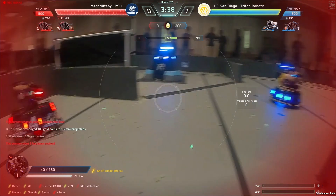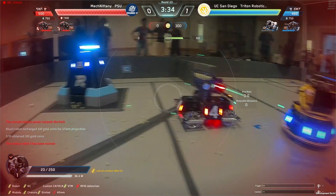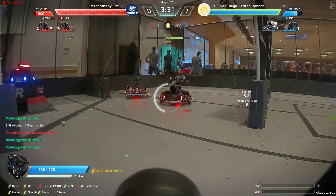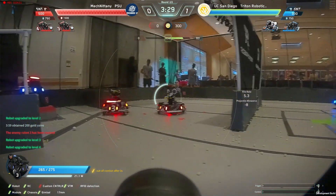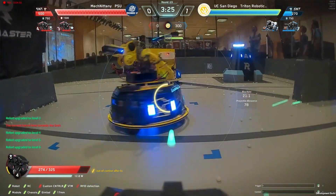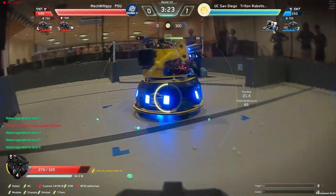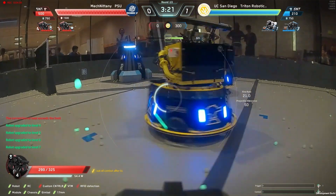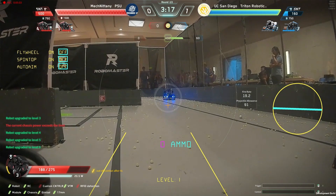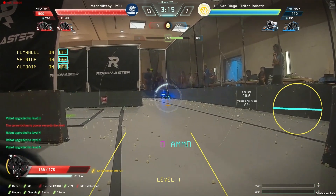UCSD's hero trying to do body blocks for the sentry — still not able to fire after that last match. 20 HP left on the hero for UCSD, very very close to death. PSU taking out UCSD's sentry at 270 health, 250, and counting down. PSU pushing UCSD to the limit here, doing a good job in round two, seeing if they can bring this one back to 1-1.